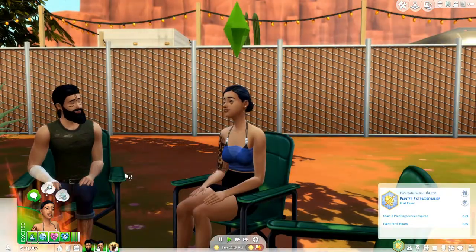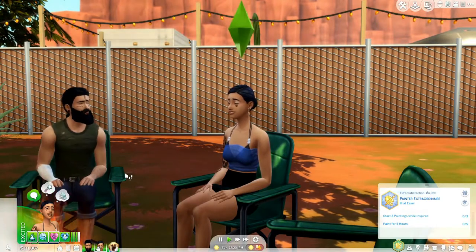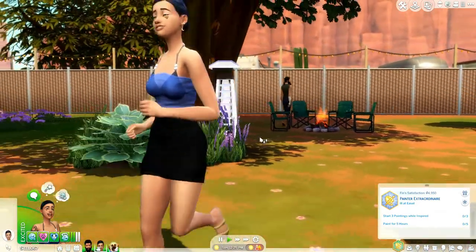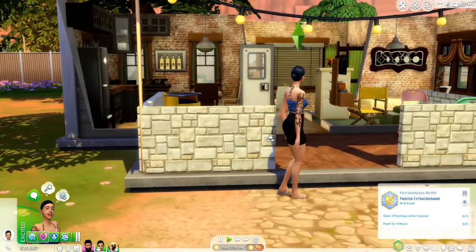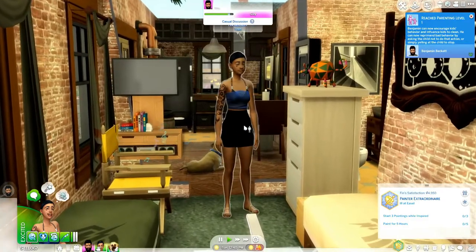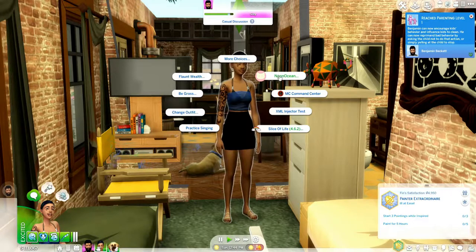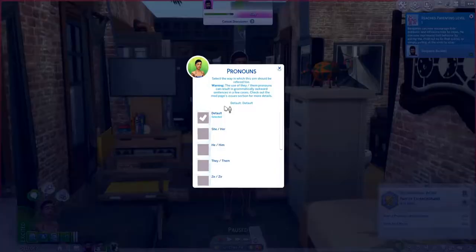This next mod is called the Refer mod by Neon Ocean on Mod The Sims, and it's an awesome way to promote diversity and inclusivity in your game. With a fairly new update that came with Realm of Magic, sims can be non-binary, and this mod also allows you to choose their respective pronouns. So say early on in Finn's life she knew she wanted she/her pronouns — you click on your sim, go to Neon Ocean Refer, then pronoun settings.